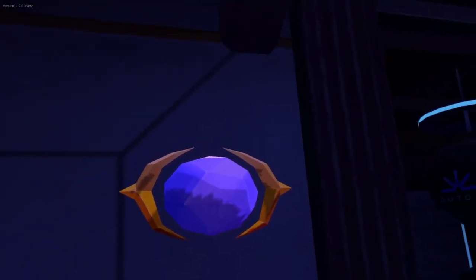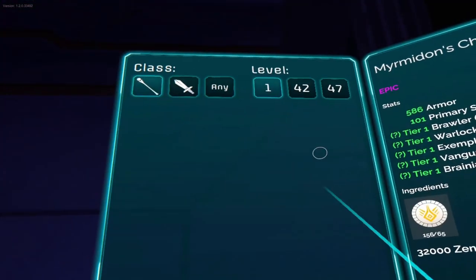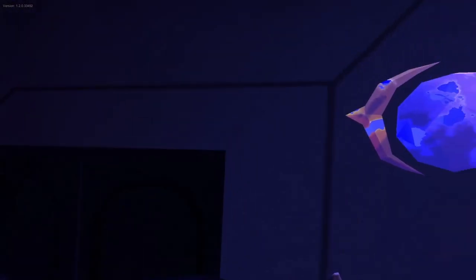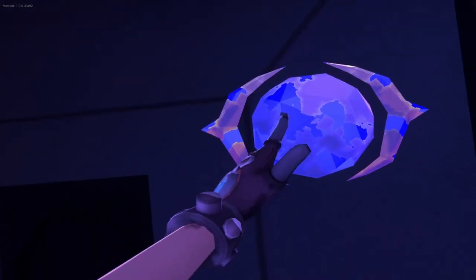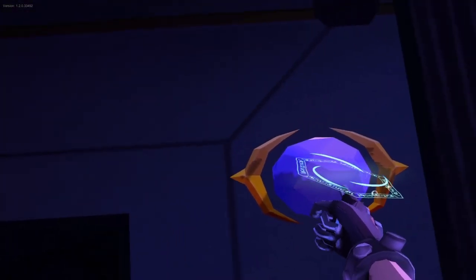Remember, it's 100 Raging Crests for one Optima Heart. It's super easy — it's like creating armor pieces, you just put the material in. We now have four Optima Hearts right here.